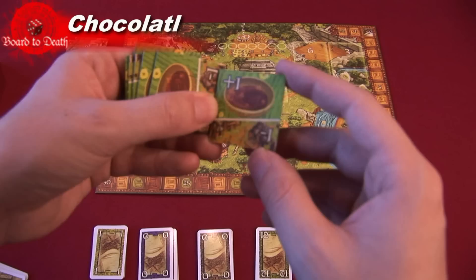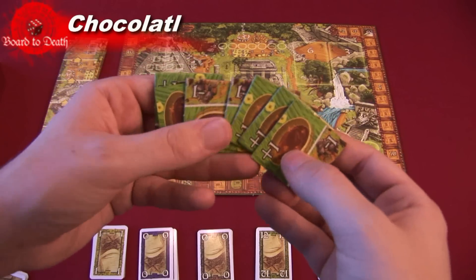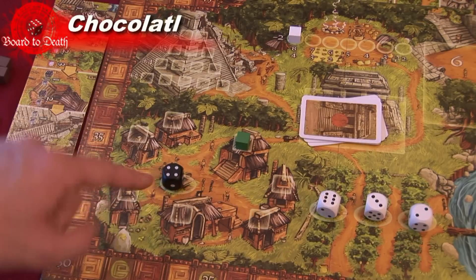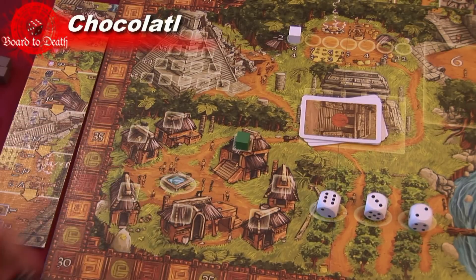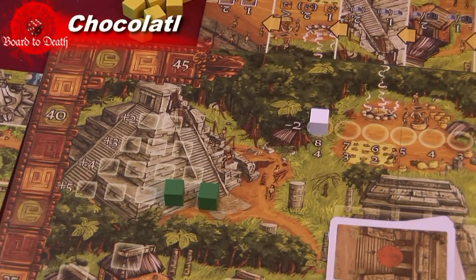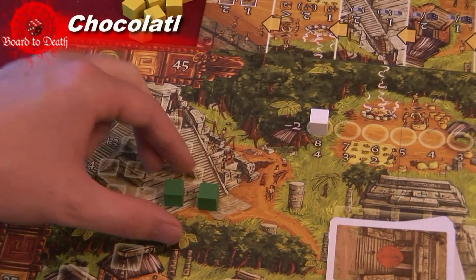In area three, place a black die. The winner of the area can take the black die, or they can place a cube in an empty building and take a plus-one token which will give them plus one for the rest of the game. The second highest bidder will do whichever option the first player did not choose.